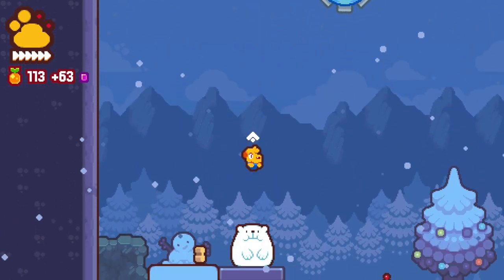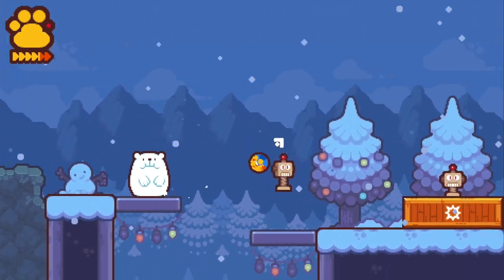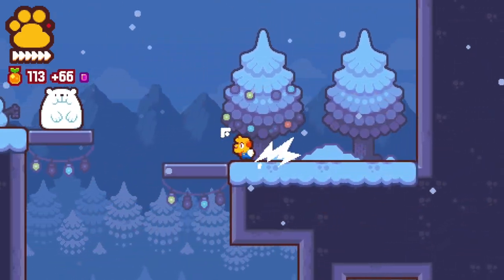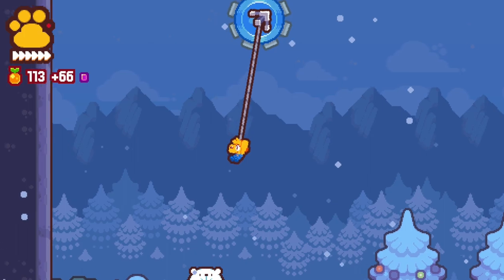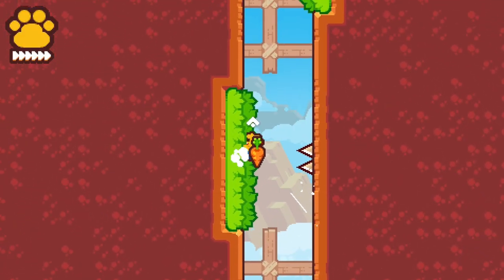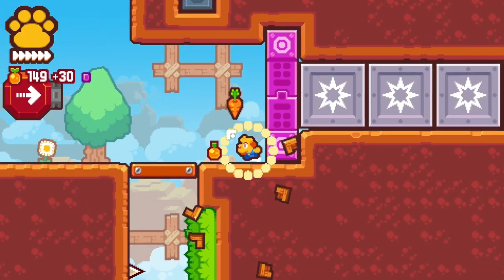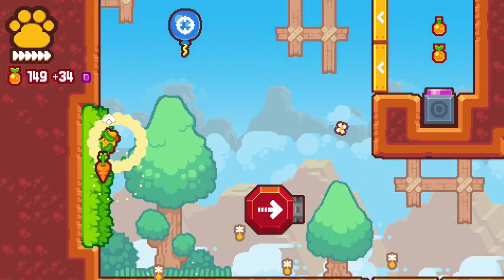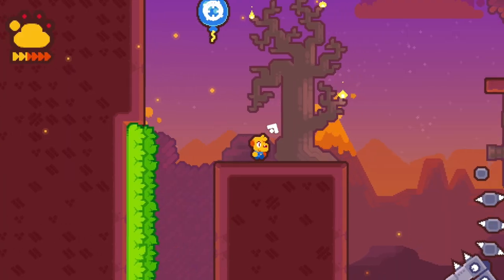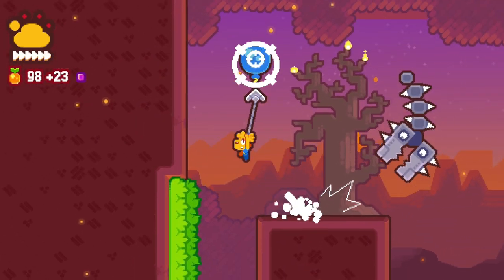An odd little thing I picked up on is that on the Switch, for practically every single game, the A button is select and the B button is back. In GrappleDog, though, this is actually reversed, and it threw me off quite a few times when navigating menus. Something just doesn't feel right about this on Nintendo consoles — I have the exact same issue with Dark Souls on the Switch, where it takes me forever to adapt to A being back.